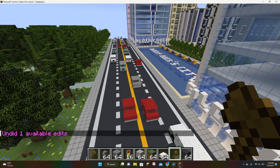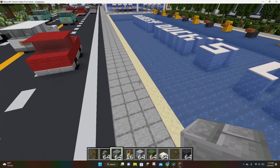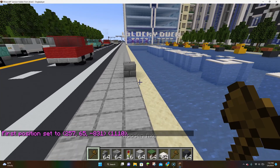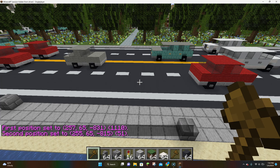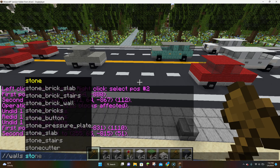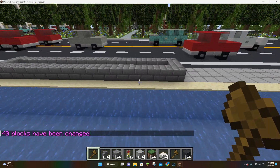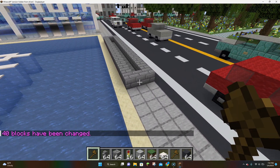Next up, we're going to learn the walls command. I'm going to go ahead and build a wall around this sidewalk — I'll set my first position here and my second position here, and make a wall of stone bricks. Anytime you want to use a World Edit command, you hit the slash button twice. So I type out walls, then stone bricks, hit enter, and boom — we now have a wall of stone bricks right in the middle of our sidewalk.